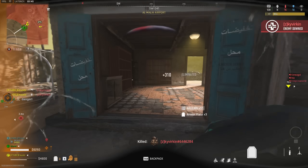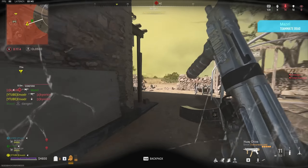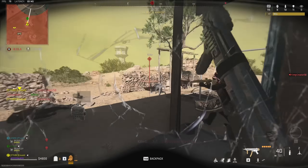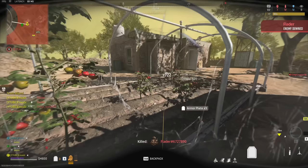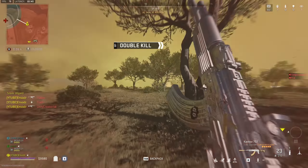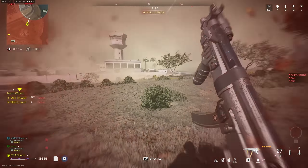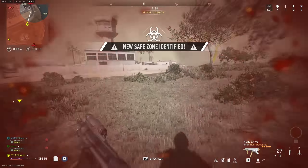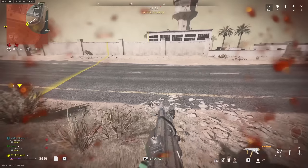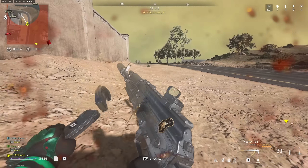Now everybody outside needs to come through our building to get into the zone. I got a down. High Alert starts pinging from my left — I need to reposition. High Alert is pinging from our back; there's somebody shooting us from the gas. I do have a gas mask, so I can take this fight. Another guy inside the gas — I can hear him coughing. He's chasing. I go in, fake him out, go back out, and kill him.